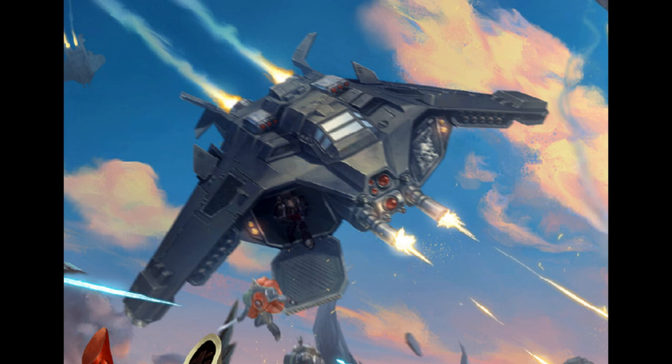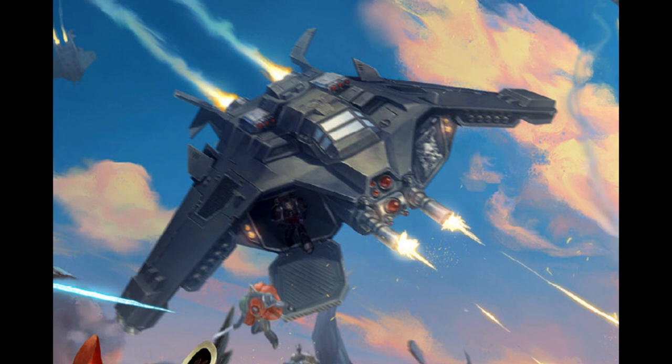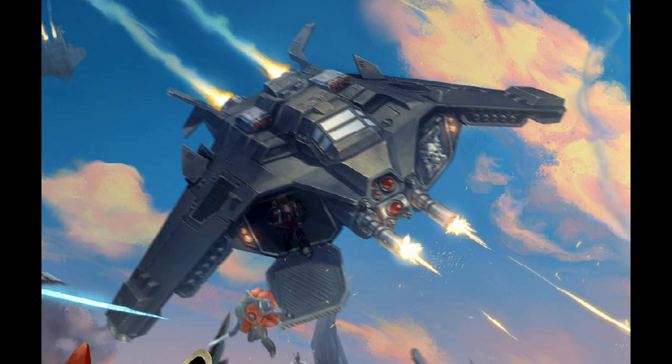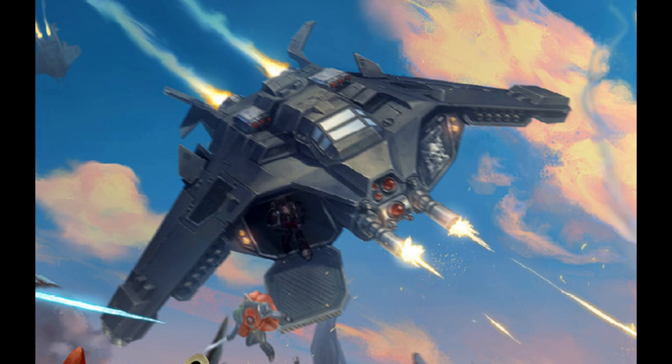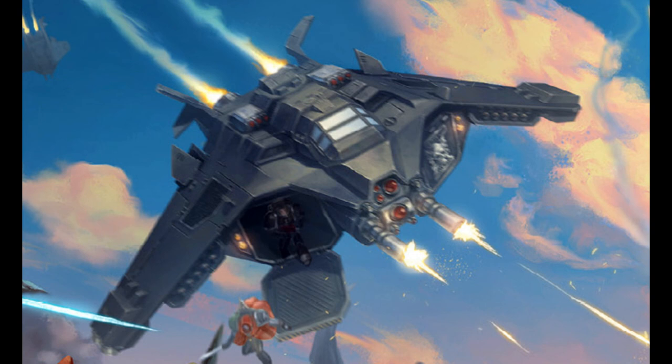The Corvus Blackstar is an air-to-ground attack aircraft and dropship, used exclusively by the forces of the Deathwatch. The war hangers of the Deathwatch are replete with every kind of aircraft the Adeptus Astartes have ever sanctioned, and probably a couple that they haven't. However, such is the Corvus Blackstar's quality that it is used almost exclusively in kill-team missions involving air-to-ground engagement. Primarily, it fulfills the role of transport, combining the hurtling speed of the drop pod with the maneuverability of a Stormtalon gunship and the offensive capability of a far larger aircraft.